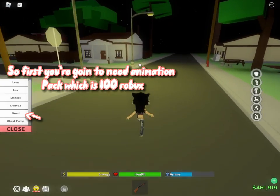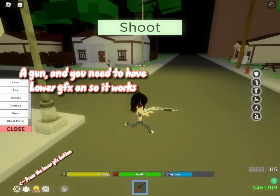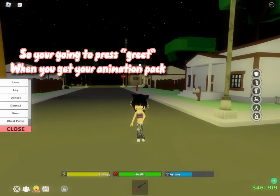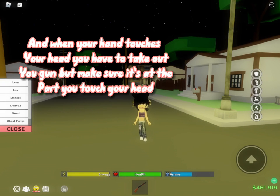First, you're going to need an animation pack, which is 100 Robux, a gun, and you need to have lower GFX on so it works. Press greet when you get your animation pack.